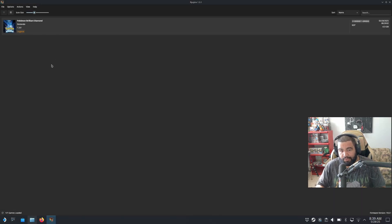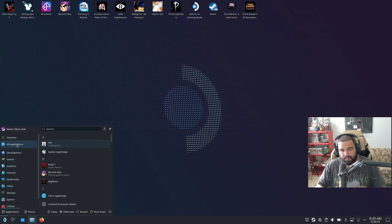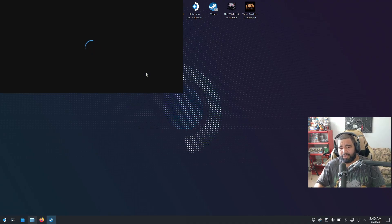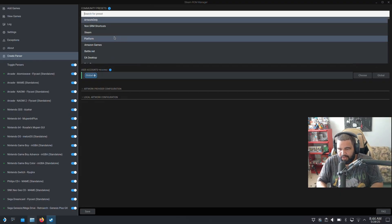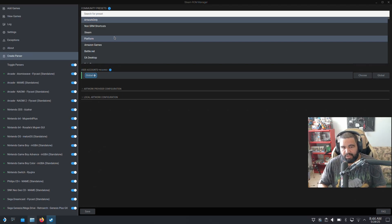Now, to make the games appear on Steam on the Steam Deck, go to your application launcher, find All Applications, and look for Steam ROM Manager. It's just going to close Steam — that's okay. In my case I already have Nintendo Switch with Ryujinx added. If you don't have it, go to Community Presets. It might have trouble loading the parsers at first — just close and reopen it a few times and it'll come back up.